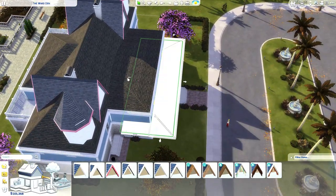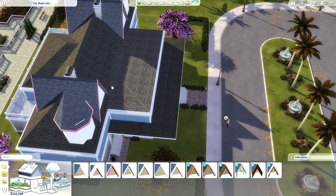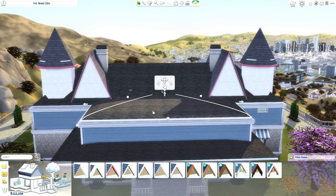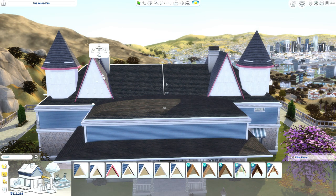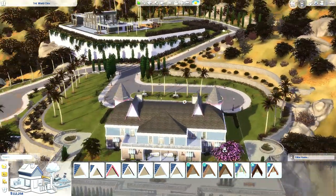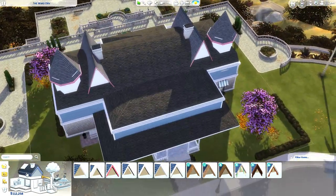Oh my gosh, this is gorgeous. We're gonna take it to the very back, which is gonna take away some windows, but that is alright. We're gonna curve this roof a little bit — of course we can curve it. There we go. This is looking gorgeous so far, people. Gorgeous.